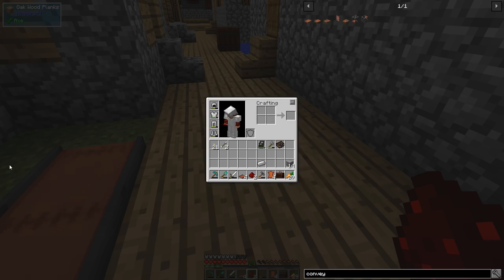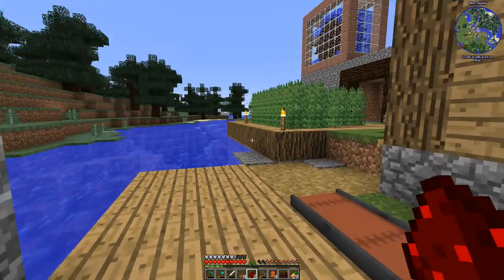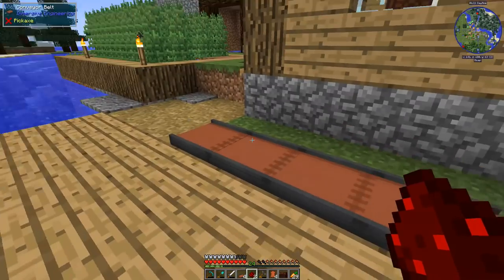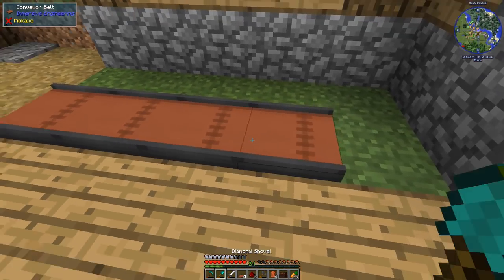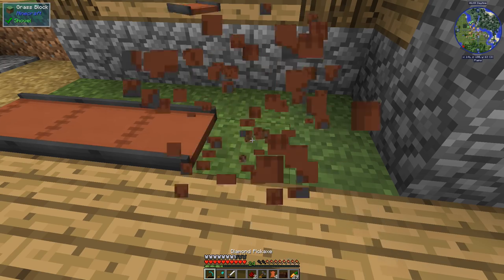The thing about regular conveyor belts is that if you stand too close, you may accidentally pull items off them. Covered conveyor belts prevent that from happening. We can't really afford them yet because they take a fair amount of steel to make, but down the road we'll definitely want to do covered conveyor belts, especially if we want to do item routing and splitting.